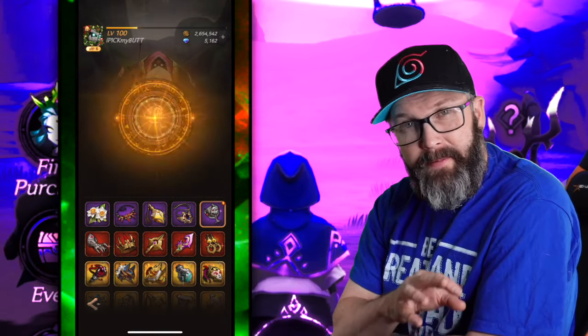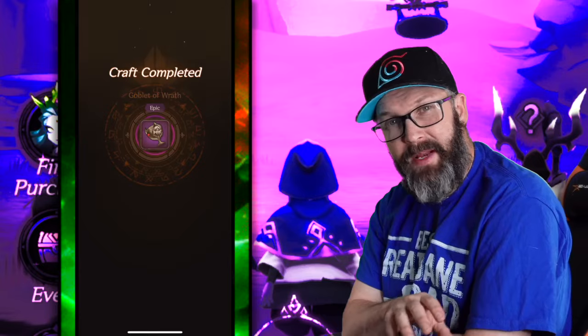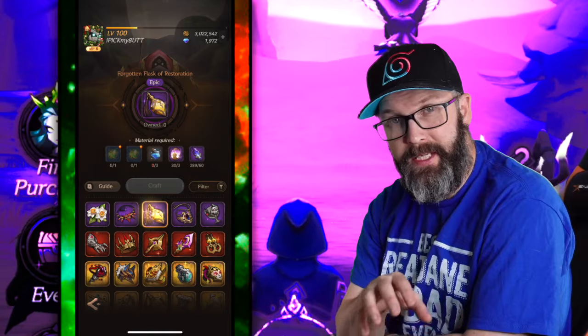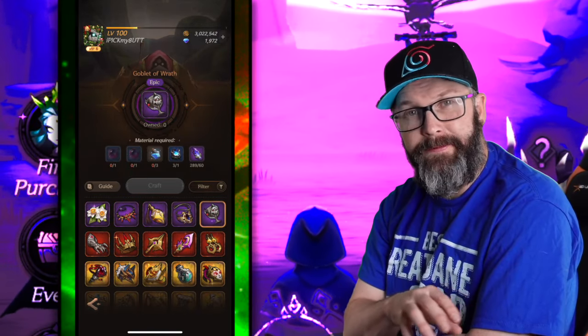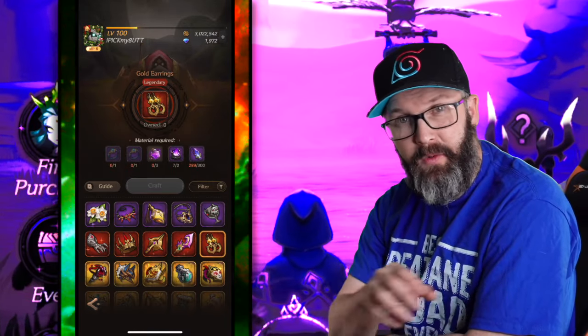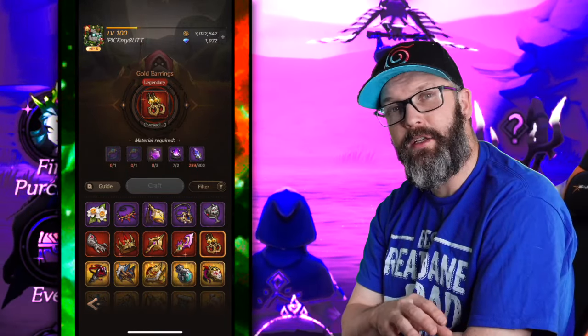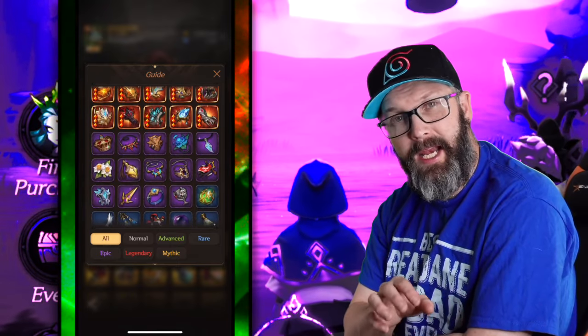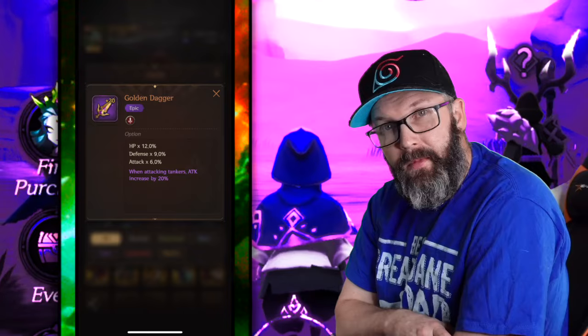The Goblet of Wrath is the one I'm talking about here. Just to keep in mind for the epics themselves — there are 14 all together. Five of them that you can see here that we can craft, another five that are used as resources to craft the legendary ones, and then four that can't be crafted and aren't used for materials — they're just inside a dimensional rift hoping you'll find one.